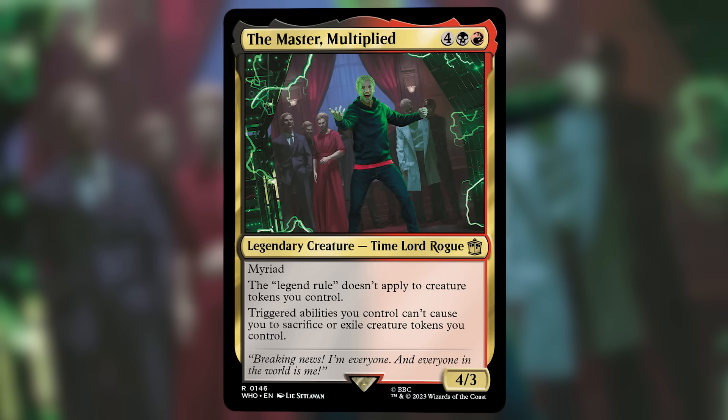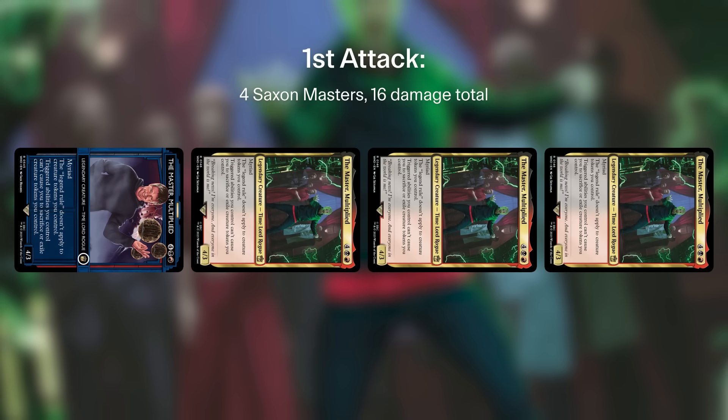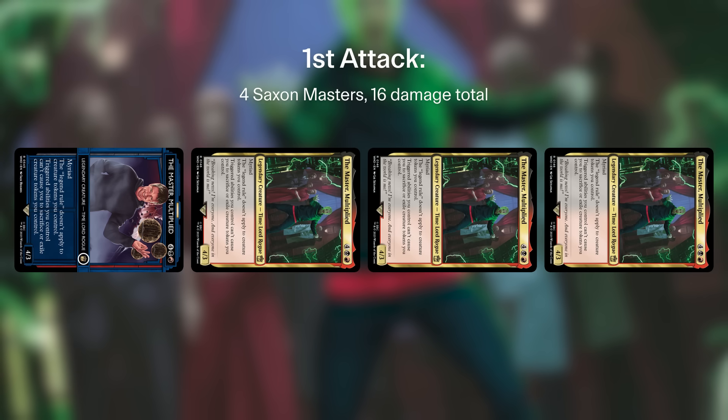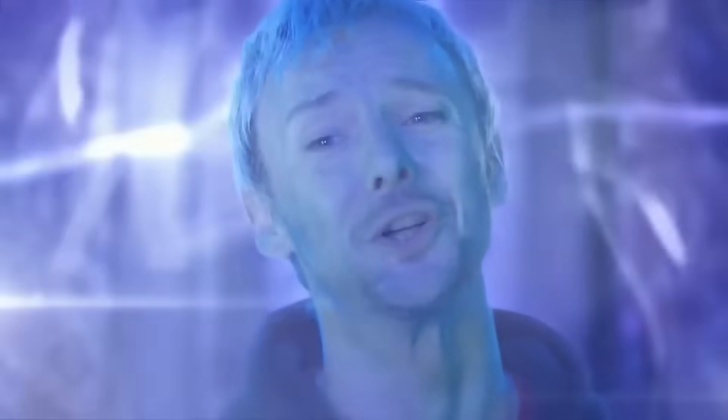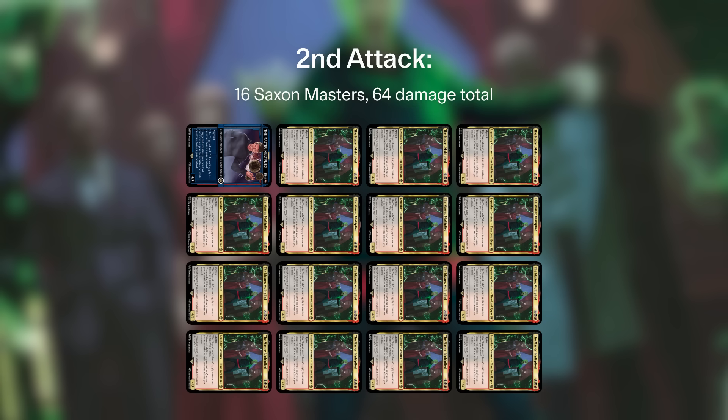Lethals the table in three attacks. As the first attack, the Master's myriad creates three more copies tapped and attacking, who persist through combat thanks to the Master's static ability. Then those four will make three more tokens each on the second combat, giving you a total of 16 4/3 Masters, which is a total of 64 damage.